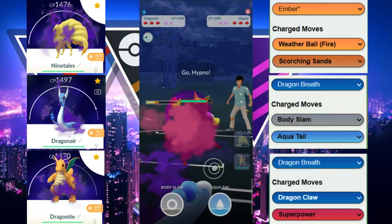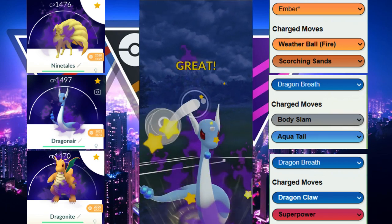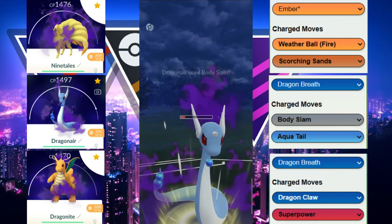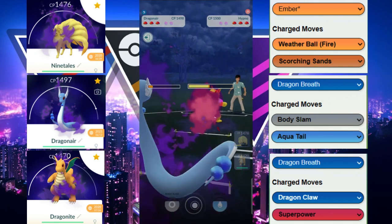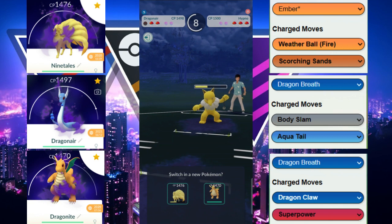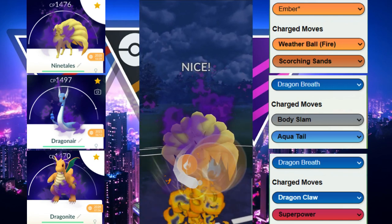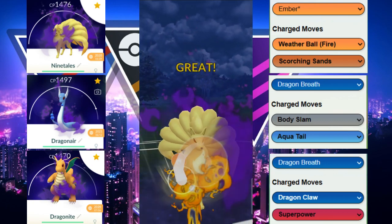Let's see what our opponent switches into — the Hypno. Hypno is going to take a move. We go for the Body Slam here, trying to get to two moves. We go for the Body Slam first and then try to get to another move, but unfortunately we do not — we get absolutely farmed down. We come back in with Ninetales.